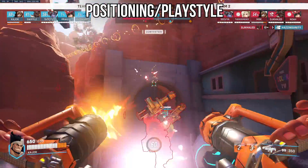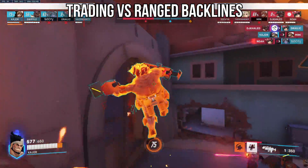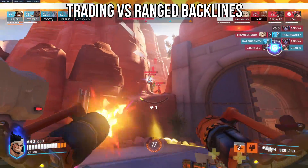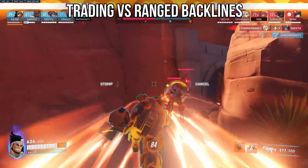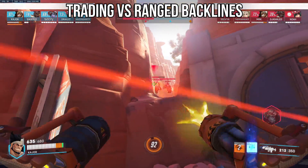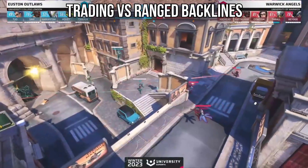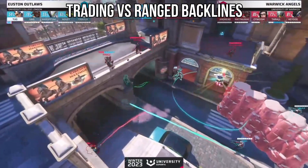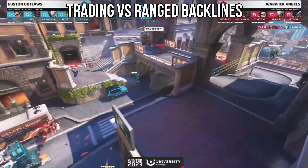Now to Mauga's positioning and playstyle. The elephant in the room is trading with ranged backlines. Because unlike Reinhardt, Sigma, or even Orisa and Zarya, you can't just shield off or absorb their ranged damage or utility. You need to physically be there on top of those squishies so that Discord, Sleep, Nade, Dynamite, Stormbow, etc. get used on you and not your backline. Unfortunately, in scenarios with high ground where you have to push, it can be really tough for heroes like Mauga.